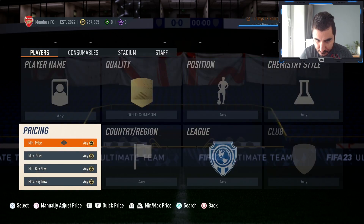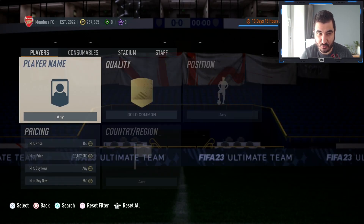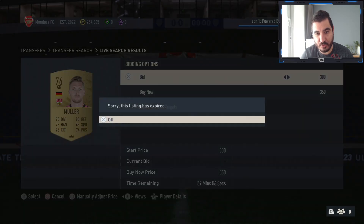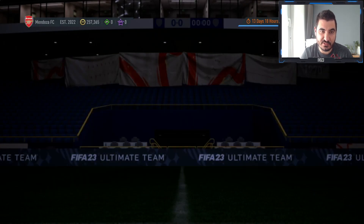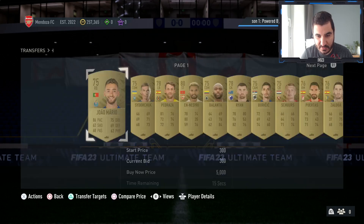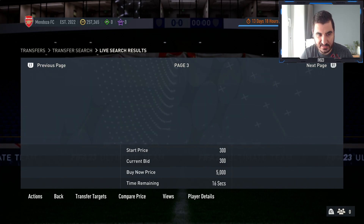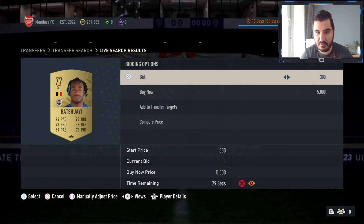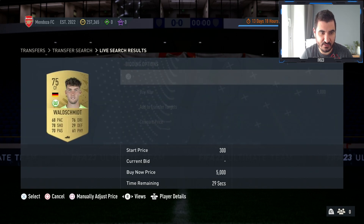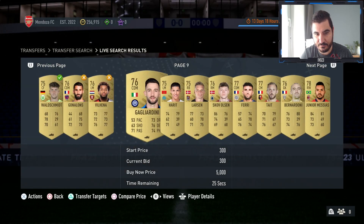A huge amount of people are trying to snipe at 350, so it's gonna be difficult for you to get them at that price — but you can try and get one or two from time to time. There's a better way though: use open bids. Set your bid to 300 coins and go to around page three, then put in open bids of 350 on as many as possible.